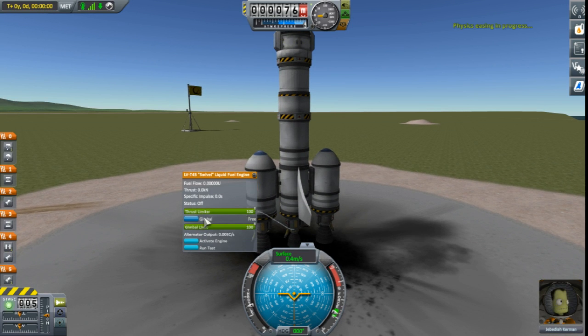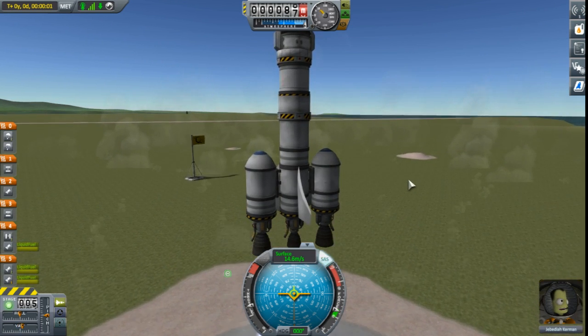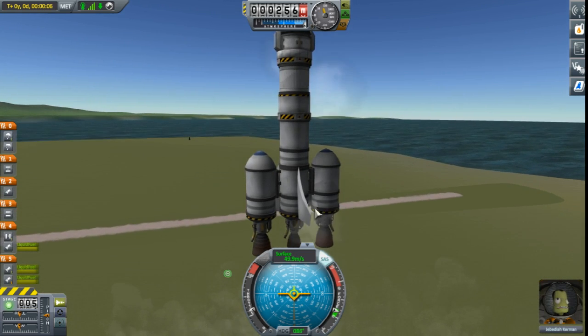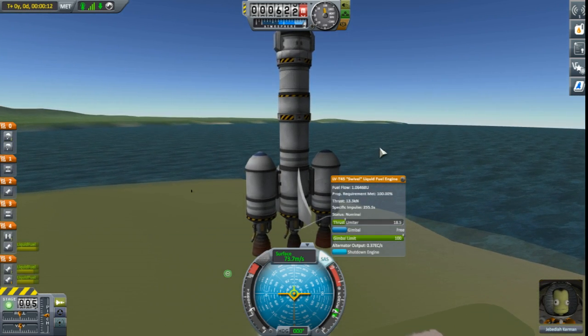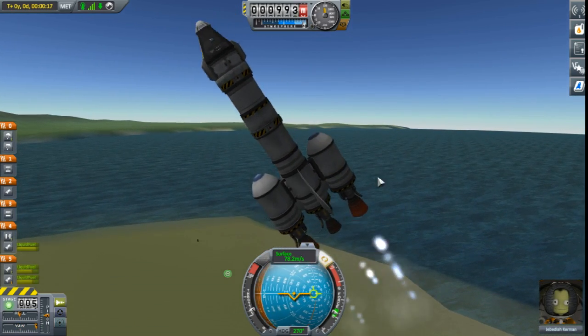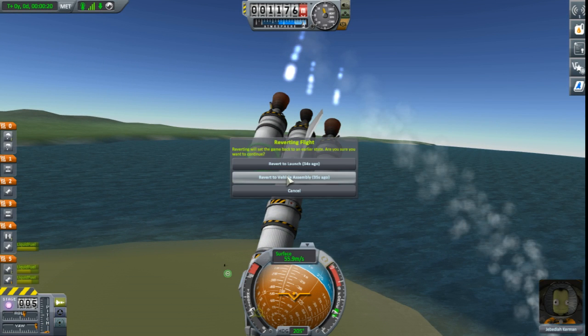We'll turn the thrust limiter down, run test, turn the thrust limiter up, turn that on, ignite everything else and then I guess we'll just have to deal with it as it is. We'll turn everything down way low - I'll actually turn this thrust limiter way down and these to about half. Whoa - okay, that was a fail. And with that case I am actually going to revert to the vehicle assembly and change one tiny thing.